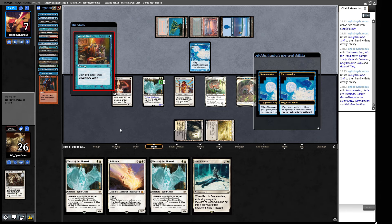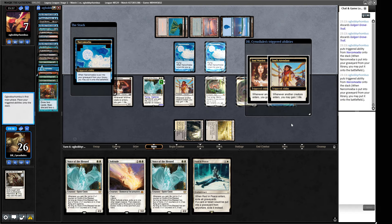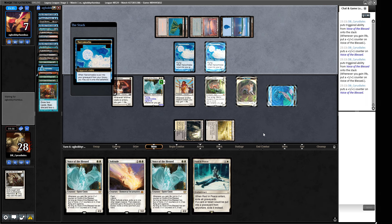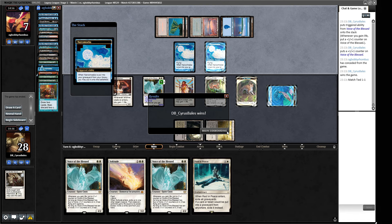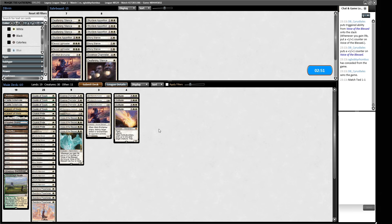They still have priority before this Careful Study resolves - they should pop the Otherworldly Gaze here. They have to find a dredger in the top three cards - found a Troll! Maybe we still got a game here. The Bridges won't work though because of our Solitude. First dredge, second dredge - there's two Narcomoebas. They can Dread Return something. I'll get some more life and make some massive creatures. Our opponent is not winning this game through combat; they have to win through their combo. They don't have any mana left - they can put another creature into play, but we can just kill their Narcomoeba and smash with a gargantuan guy. Our opponent scoops it up.